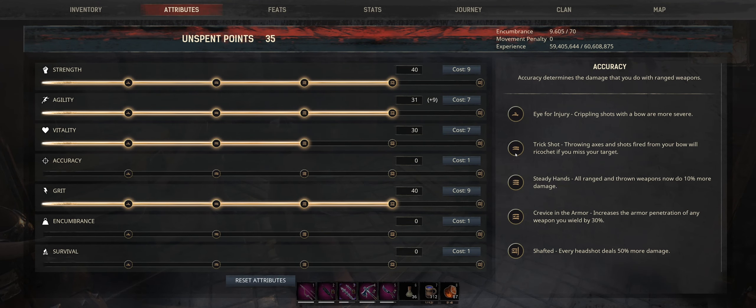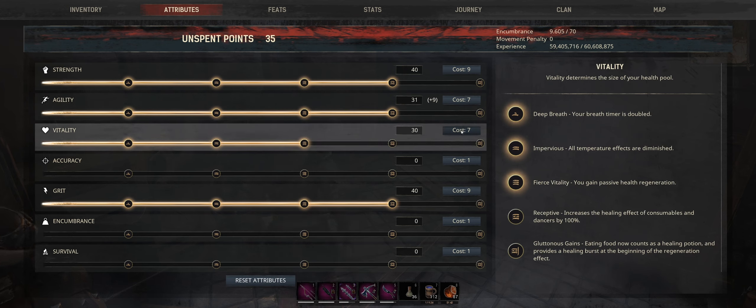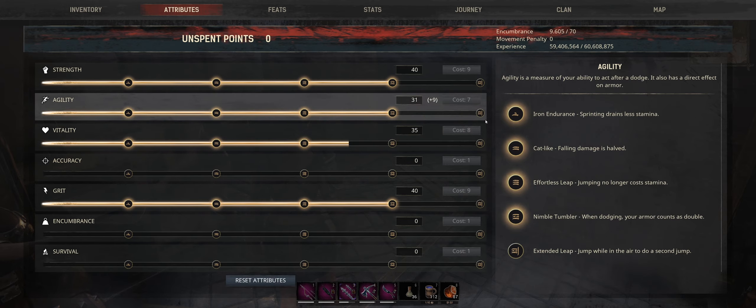Dodging costs less stamina, or we work on the vitality tree. The next perk is increased healing effect of consumables and dancers by 100% — so it doubles their effectiveness. And then the one after that: eating food now counts as a healing potion and provides a healing burst at the beginning of the regeneration effect. Plus putting points into vitality increases our health pool as well. Sure — working towards that.